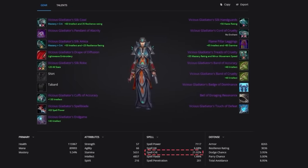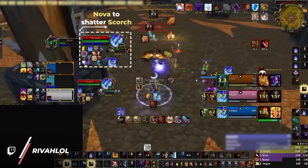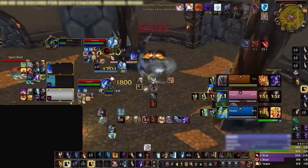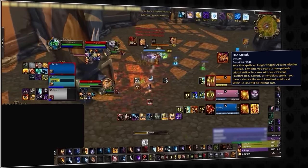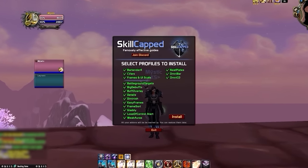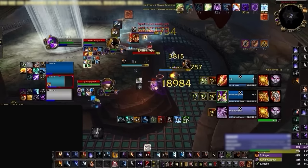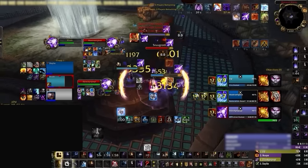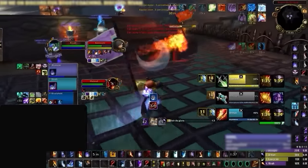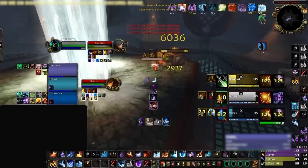Luckily there is some counterplay. Mages have lower crit values in Season 9, which means shatters are the only consistent way to guarantee Hot Streak procs. If you can manage to Freedom someone, or if Frost Nova or Cone of Cold are dispelled, it's going to be much harder for the mage to get procs without getting lucky with Scorch crits, which can of course be interrupted to delay damage. Hot Streak itself can also be dispelled as a buff on the mage, which is way more visible using the custom buff profile included in our add-ons package. Finally, if a mage has Combustion ready and you can feel a Pyro crit inbound, you should definitely avoid stacking with your team. If multiple Combust dots are spread, your team will need to throw the kitchen sink to survive, popping CDs like Cloak, Ice Block, Survival Instincts, Pain Suppression, and so on.